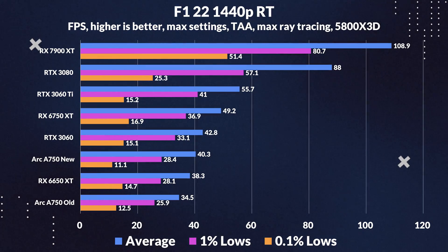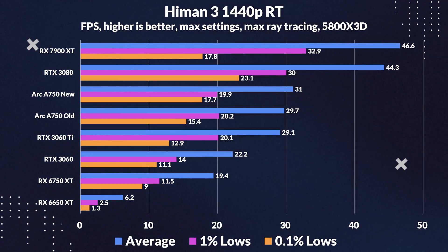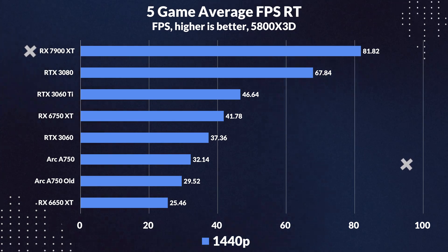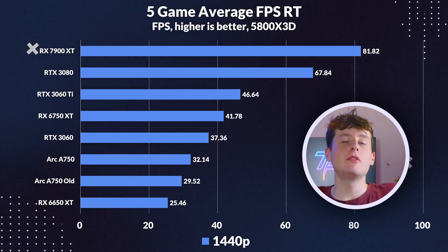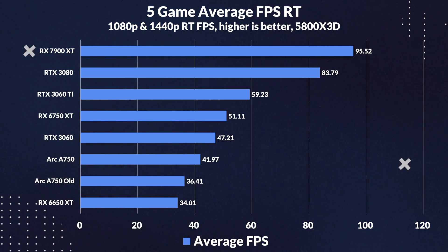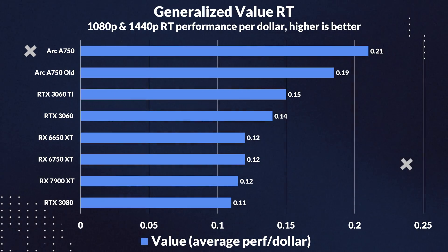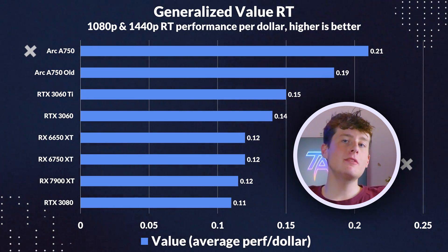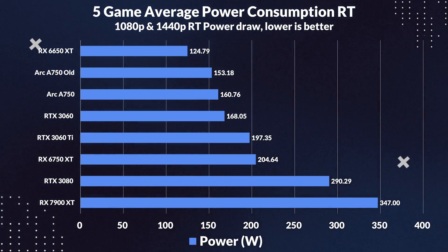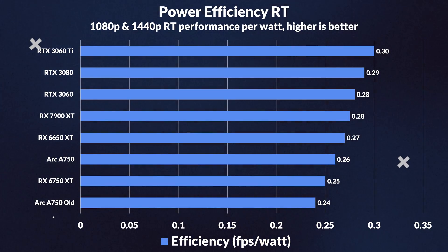Moving on to the ray tracing performance at 1440p, where the story is pretty much the same as 1080p. The gap between the drivers narrowed significantly, which means that the performance for ray tracing was already pretty good with not much room for improvement. The old A750 driver still manages to beat the 6650XT in most games. Looking at the 1440p ray tracing averages reveals a disappointing increase of 9%. Looking at the average FPS for both 1080p and 1440p in ray tracing, we see an increase of 15%. The value also only increased by 11%, but the A750 already had the best performance per dollar of any other GPU. Power consumption increased by 5%, and performance per watt increased by 8%, making it a still more efficient card with ray tracing.